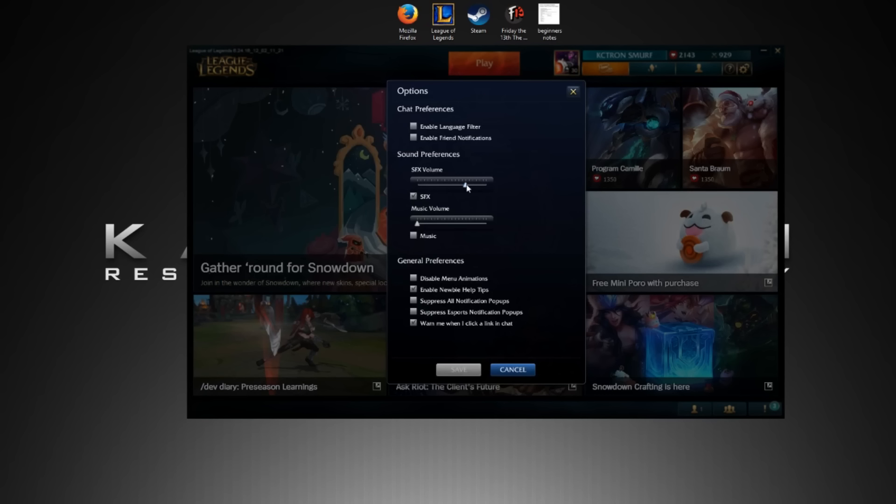Before we get started, we are going to take a look at configuring our settings. This is how I like to have my settings configured. I have my sound effects at a little bit over half and I turn my music volume all the way down so that I can listen to my own music, but I can still hear different things going on in the game.